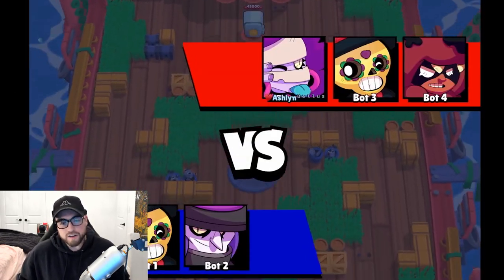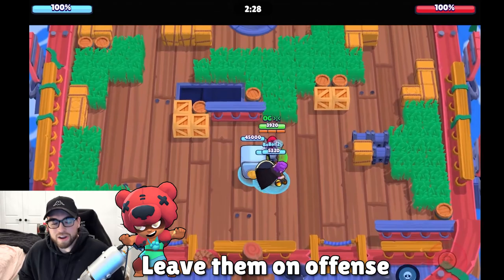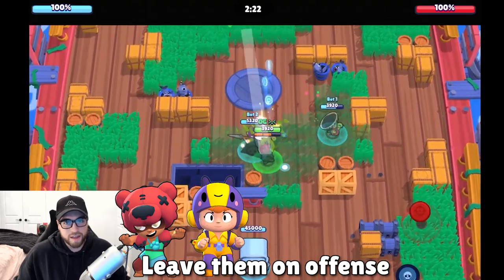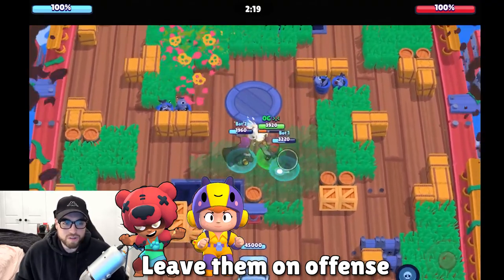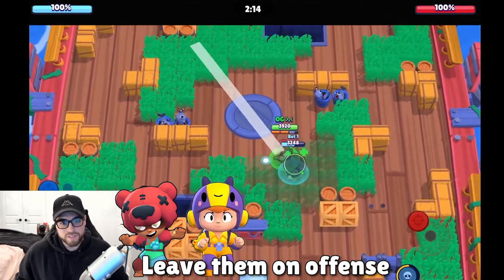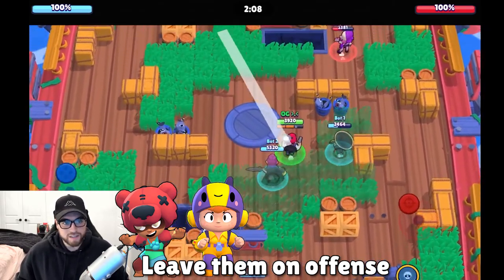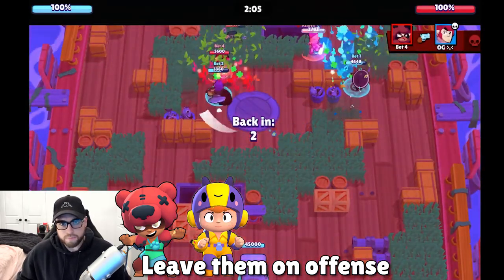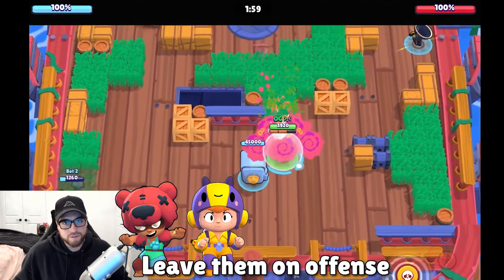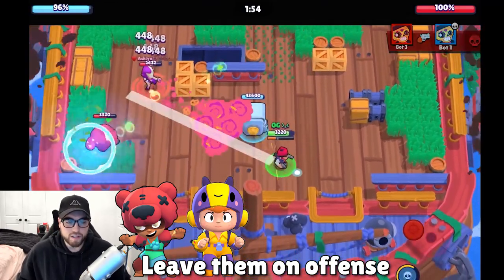Some brawlers you can honestly just ignore and go for the safe — like Nita without her super, or Bo. They do like three percent and don't have the fastest reload, so odds are your brawler is way more of a threat to their safe than they are to yours. A good strategy is to trade cleanly — let them go for your safe while you go for theirs. It's technically a misplay on their part, but a lot of people fall for it. Just be careful if your safe is already low.